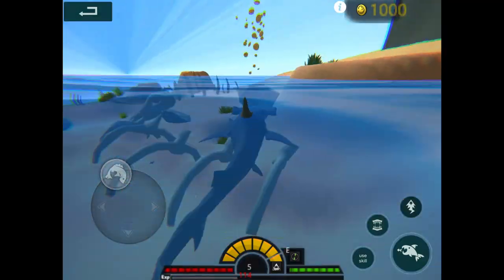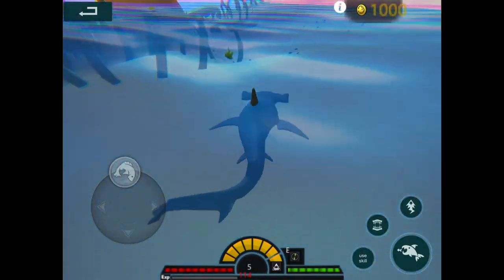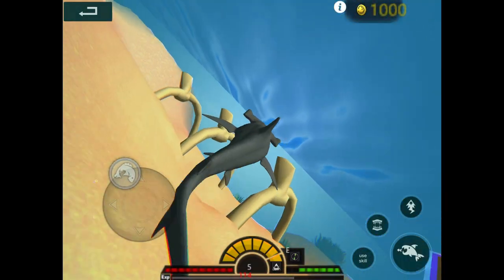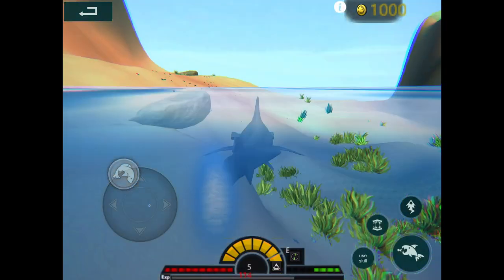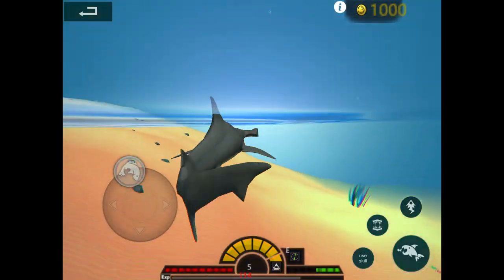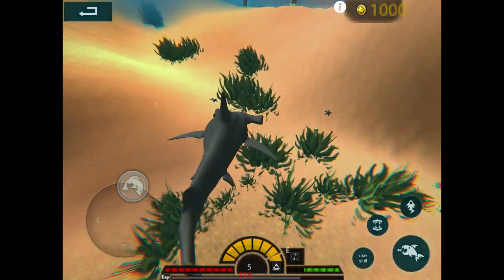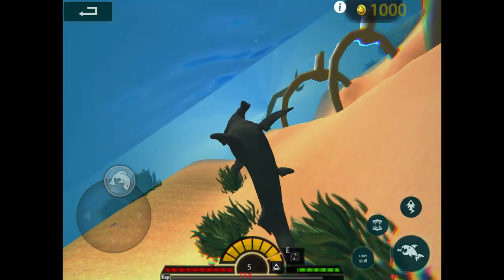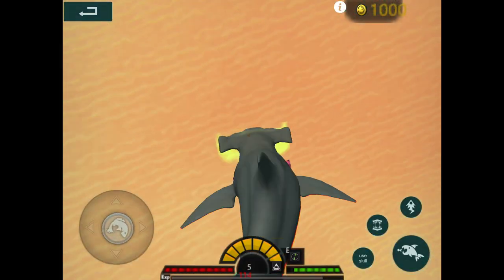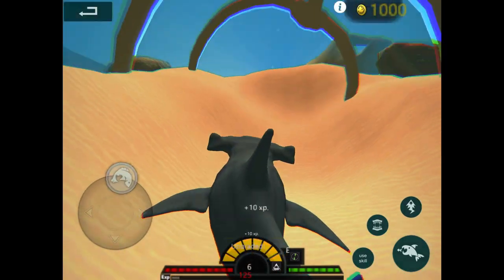Level five - I think I can probably go for some whale sharks now, or get another sea turtle. I want to get one more level first. A bunch of free food - I want to eat somebody, but not somebody too big. Can I swallow this starfish? Nope. Oh, a sea urchin! I accidentally bit it instead of swallowing. Okay, level six - let's find a whale shark and go for it!